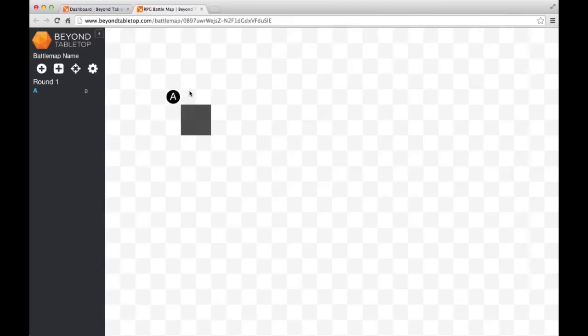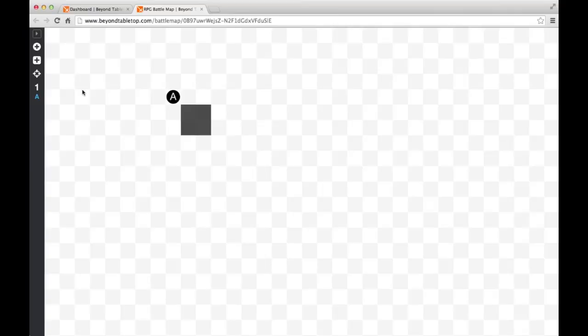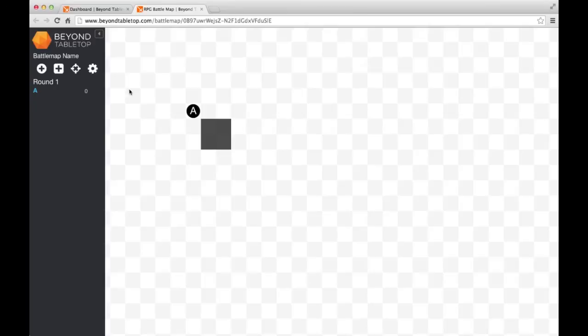We're going to add a new battle map. After the battle map loads, you'll see a token and a small square - these are the starting objects and building blocks of the map. Let's look at the toolbar. You can click the arrow to collapse the toolbar and get it out of the way, which is useful when you have a lot going on the map. Most of the time you'll want to keep it open. There are four icons: add token, add shape, go to center of the map, and edit map details.